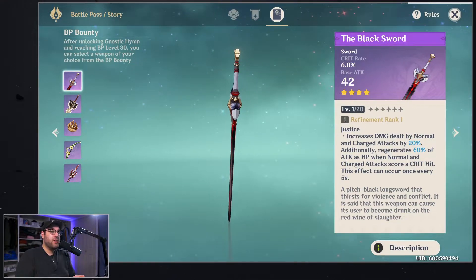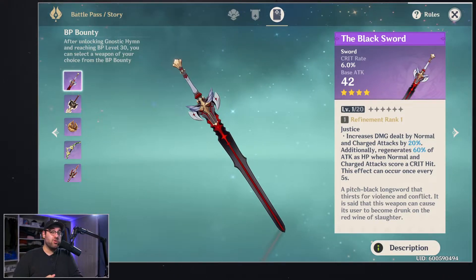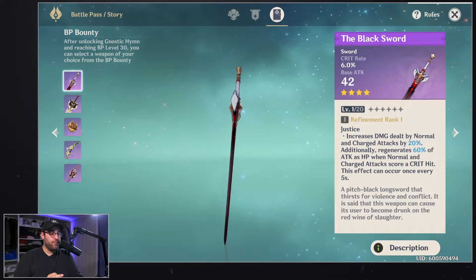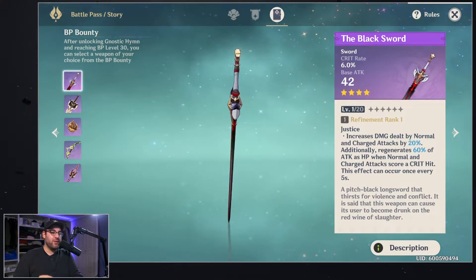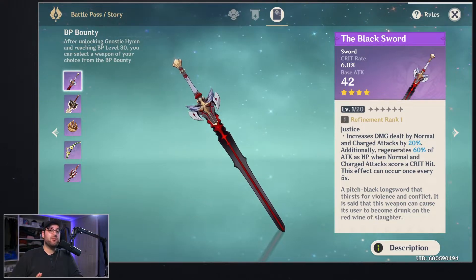The first one is the Black Sword. It increases damage dealt by normal and charged attacks by 20%, which is already huge. It also regenerates 60% of attack as HP when normal and charged attacks score a critical hit. This effect can occur once every five seconds.